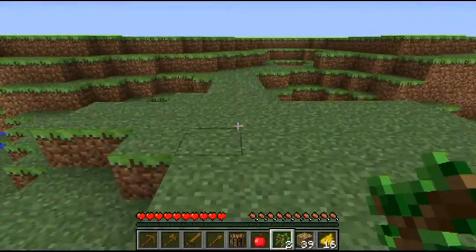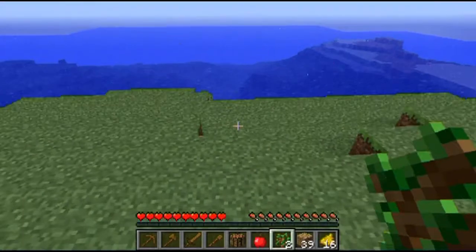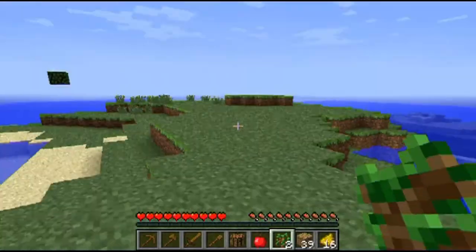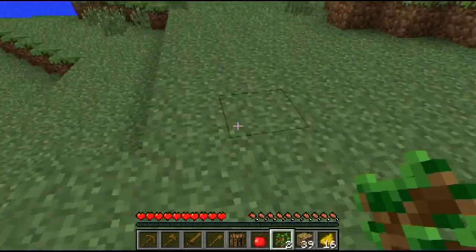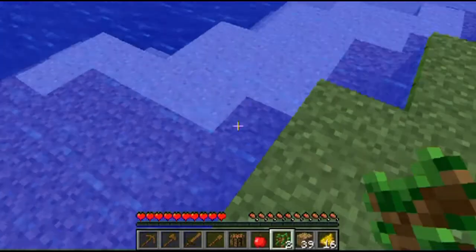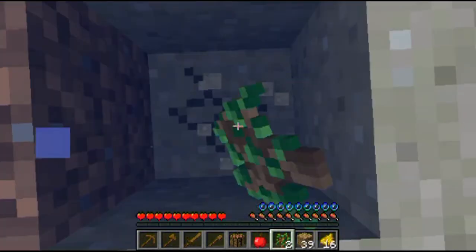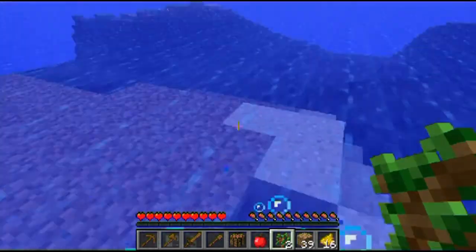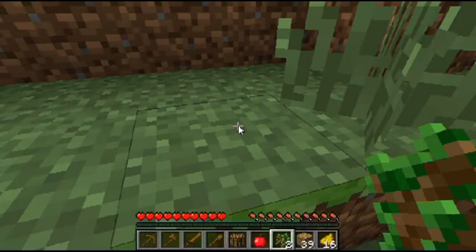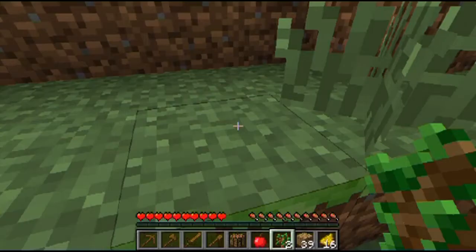I'm on a really small island. I might do a little series on my server, which doesn't really have anything in it, but I'll put the IP address so you can join — on that video, not this video. I don't see any animals. Where are the sheep? What difficulty is this on? Easy — I'll put it on normal just because I feel like it.